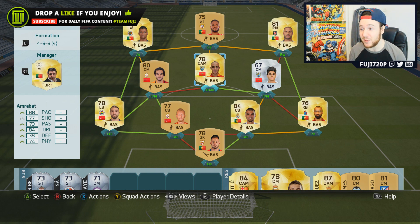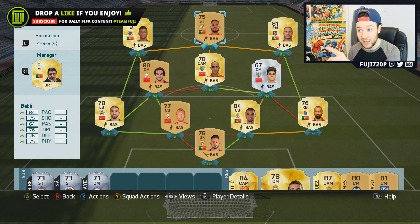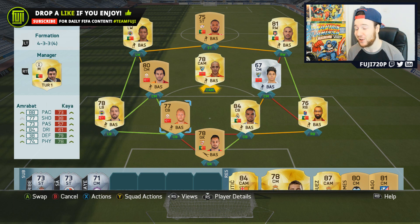In the center mid position we've got Inan, and Amrabat sitting in that CAM position like you guys wanted. Then we've got Mäster with five-star skills. Moving over to the attack, we've got another five-star skiller for around 1,000 to 1,500 coins — Bebe. He was a silver last year, he's a gold this year, and with a 75 shot stat he does not miss. That is the definition of an overpowered striker. Then we have Nani — one of the best players in the side.